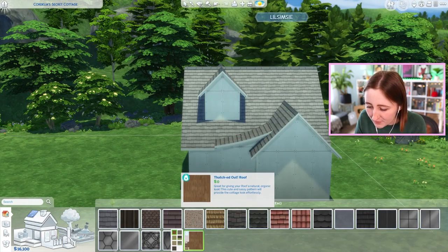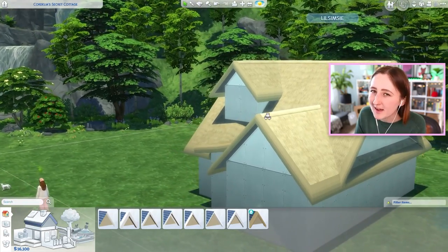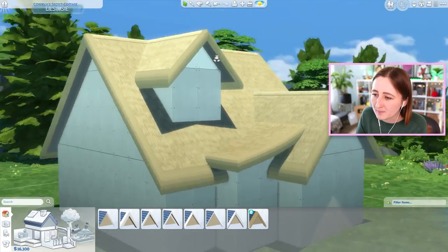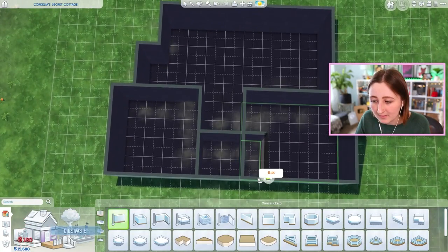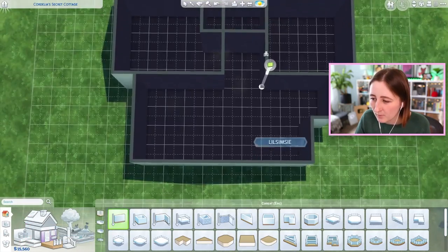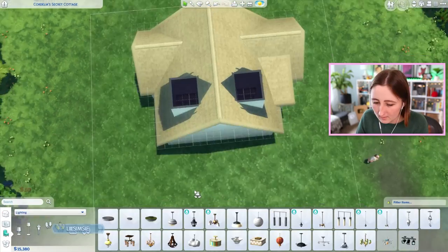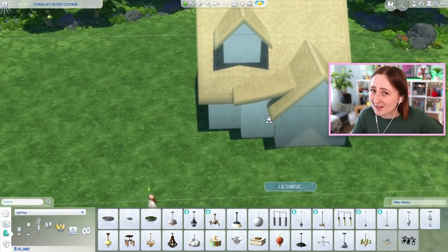Alright, so I'm thinking some sort of thatched roof. I don't know why this thatched roof — do you remember the thatched roof that came with Island Living? They painted the underside with that one, but they didn't do that with this one. That could be the kitchen, that could be the bedroom. We could have a little bathroom like that, with a hallway, small dining table, living room — done. Easy. There's even enough space to ultimately have a small attic upstairs, but we're not gonna worry about that for now.